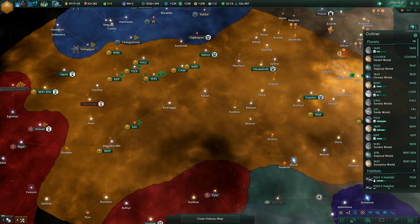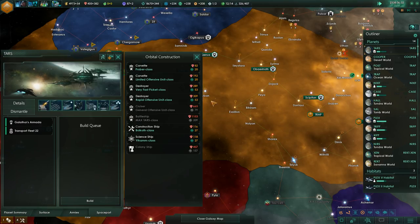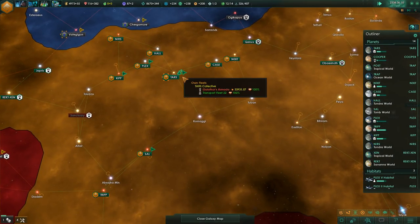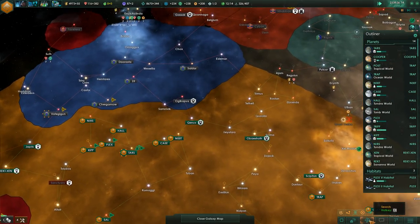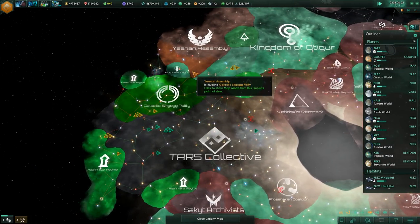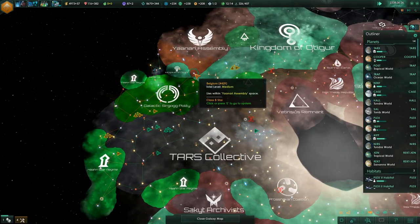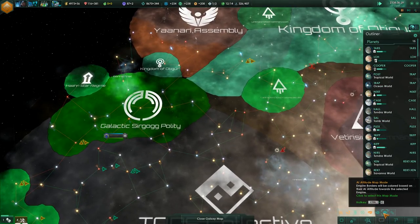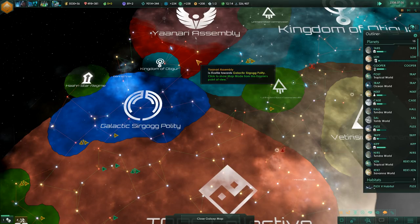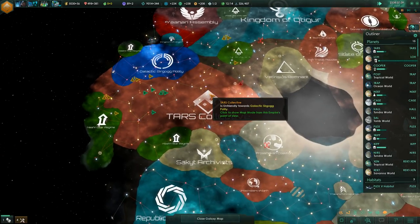We're not even close to capping out on our fleet cap, so we'll put a couple of new destroyers in there. Let's take a look at relationships — the Yanari and the Galactic are rivaling each other, and they really hate each other as well. The Yanari are hostile towards the Galactic Zircoc Pallidi. That is very positive.